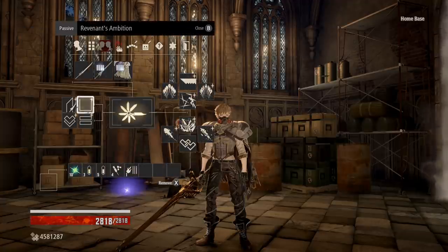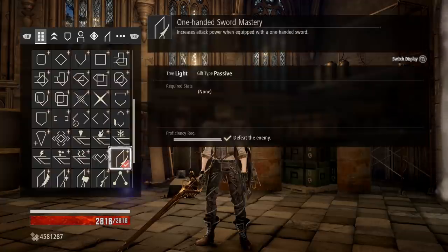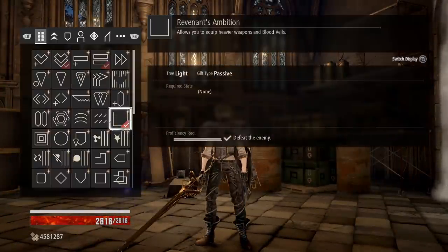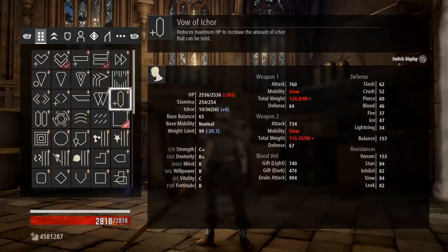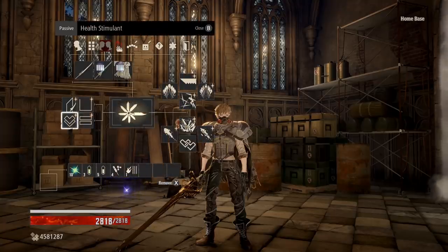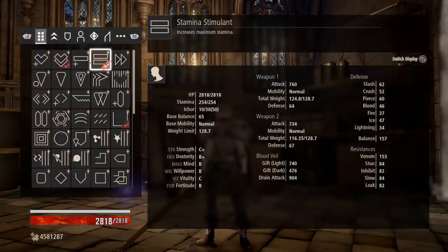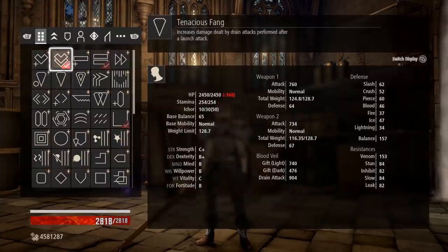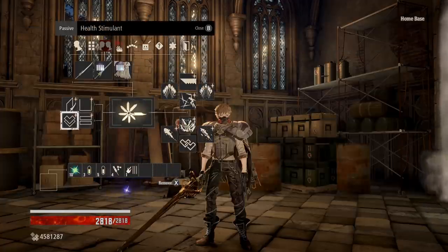Moving on to our passives: first, One-Handed Sword Mastery — a no-brainer since we're focusing on one-handed swords. Next, Revenant's Ambition, which is vital to make this work with this particular blood veil. Without it, we drop down to slow mobility on both weapons. So if you don't have Revenant's Ambition, you'll want to run one of those lighter blood veils. Besides that, we go for Health Stimulant and Stamina Stimulant, giving a hefty increase to both stats to make us even more resilient on the battlefield.